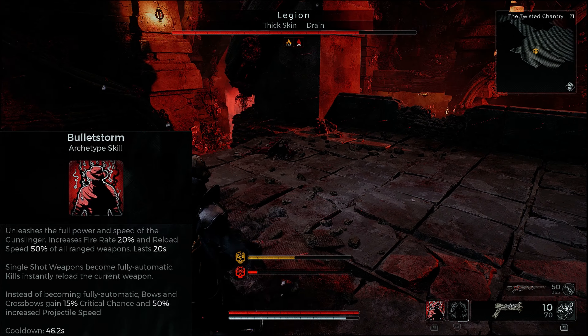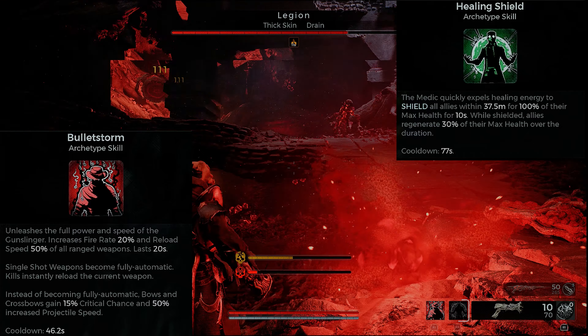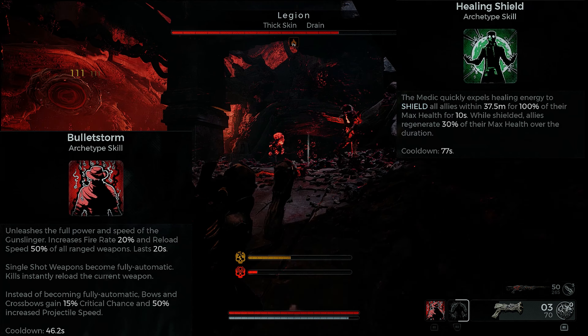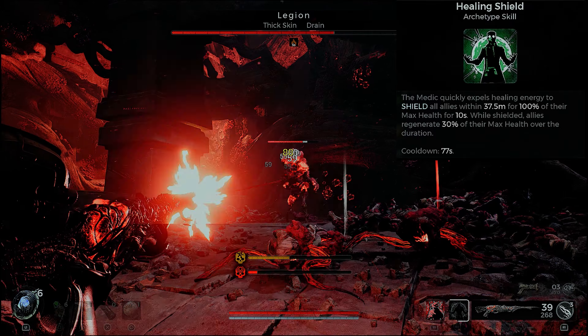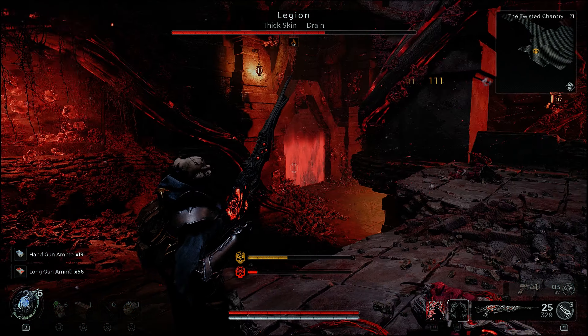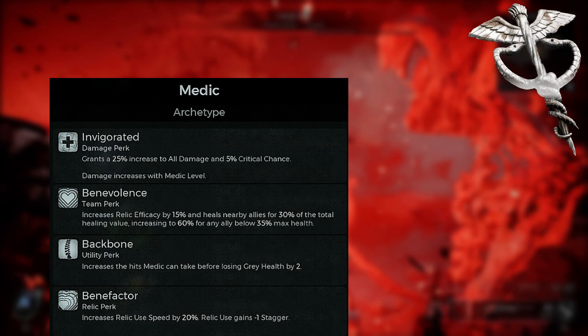The Bulletstorm archetype skill for the Gunslinger is going to provide increased reload speed and increased range for firearms. It brings a lot to the table to mitigate and completely negate the Merciless's long reload speeds.